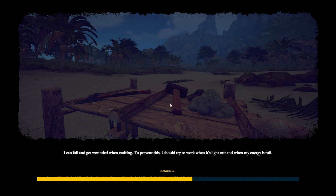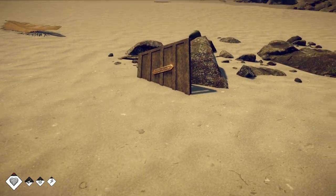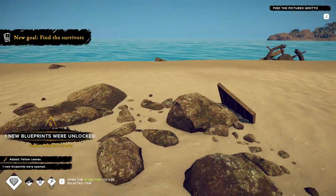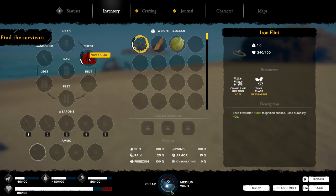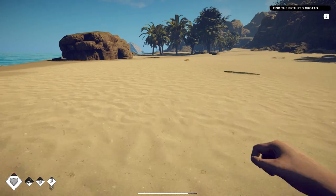I can fail and get wounded. If you try to do crafting in the dark, you can hurt yourself. The only thing I'm missing now is I don't have a knife to chop stuff down. Find the survivors. I've got a bigger inventory because I've got that navy coat on. I've got my flints so I can avoid spending too much time figuring out how to craft fire — it'll be nice and easy.